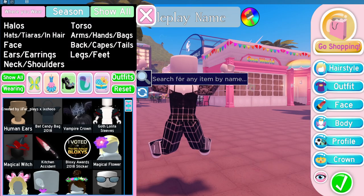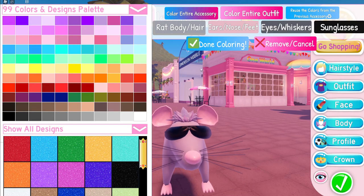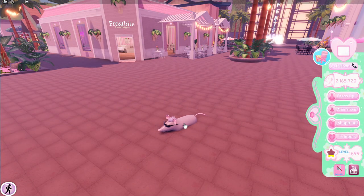Then you're going to want to get the sewer rat accessory. Just put that on and toggle that into the small rat.